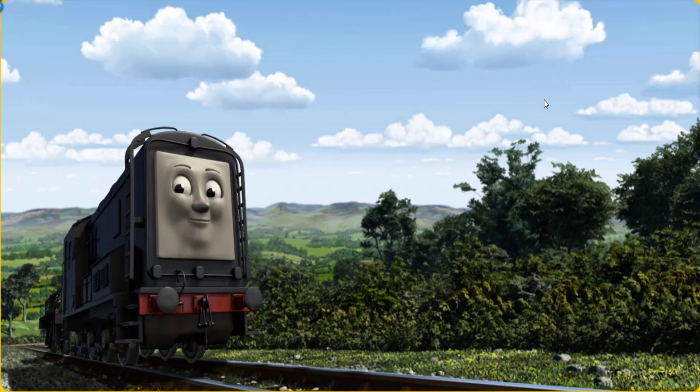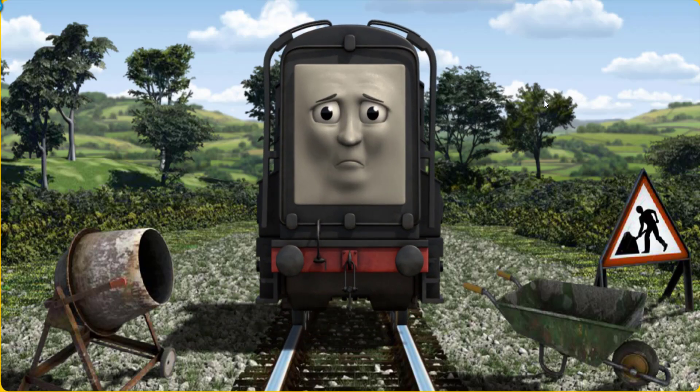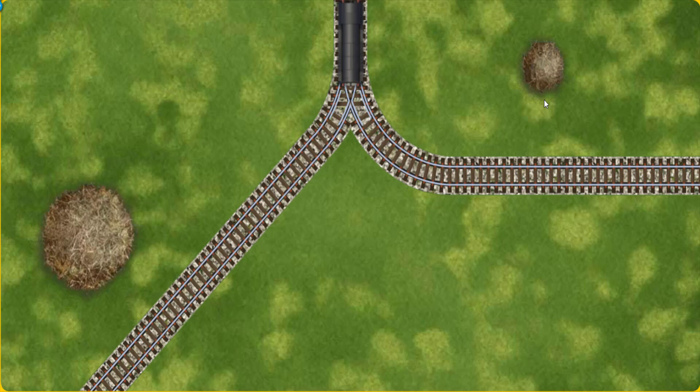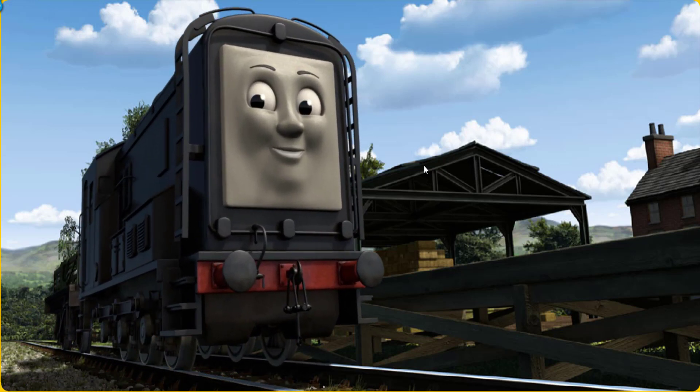Diesel set out for Farmer McCall's farm. Suddenly, Diesel had to stop. Because of track repairs, he needed to go a different way. Help Diesel find the track that goes nearest to the smallest haystack. All clear. Diesel arrived proudly at Farmer McCall's farm. With your help, he was a really useful engine.